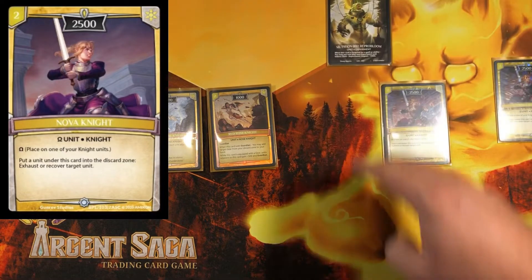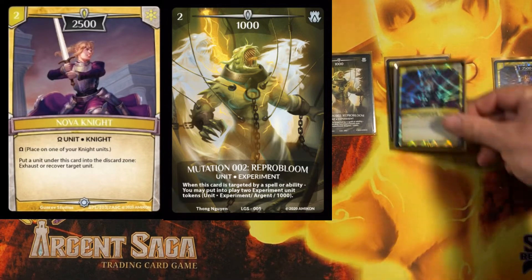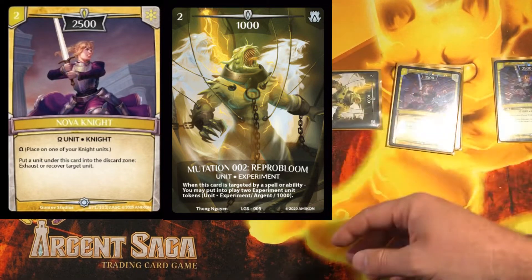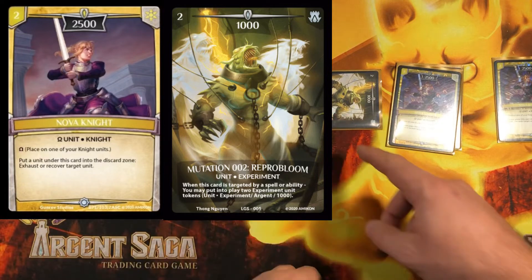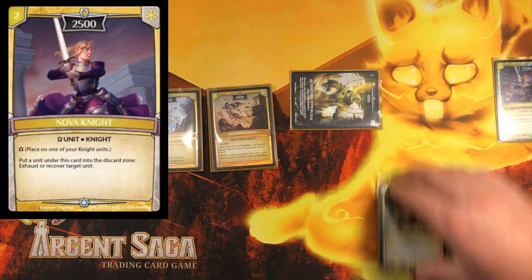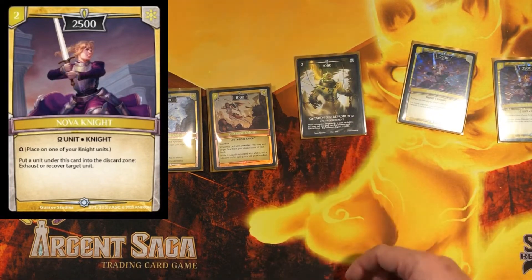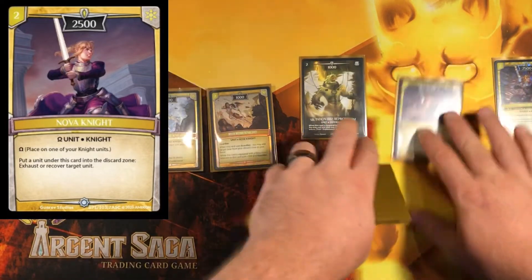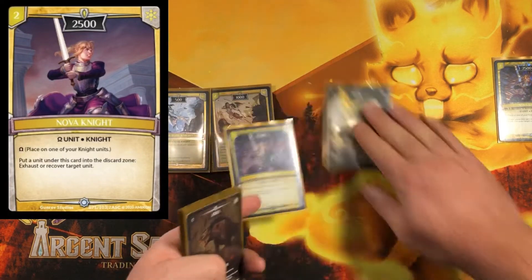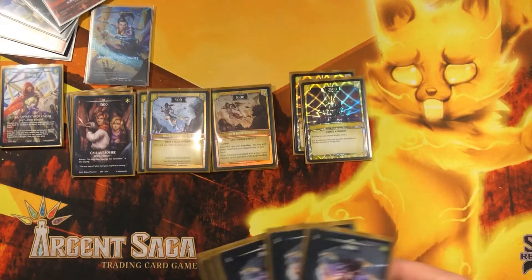So you could ready itself back up and attack again. Another great synergy: Reprobloom — every time it gets targeted it generates two copies. You could play a Blue Rose Knight, play Nova on top, attack with Nova, dump whatever's under Nova to ready Reprobloom back up, and when you target him he generates more copies. It's great synergy for what this deck is trying to do. We have two Nova Knights.